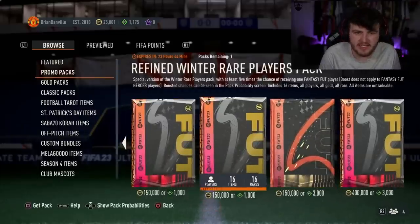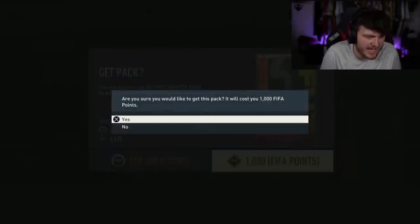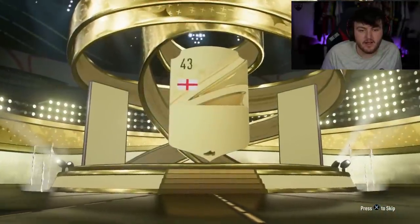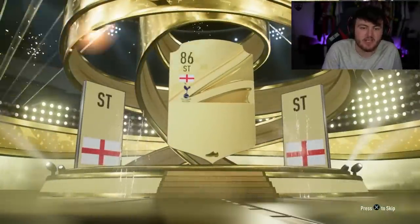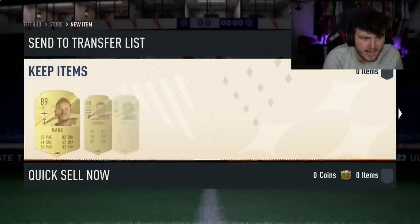My boy Rusty Spoon is opening the refined Winter Rare Players Pack — 41% EA. English striker. Harry Kane's a great start, 89 rated — that is actually good fodder. Maybe a couple of bits of fodder in there, but we want the dangler. Could still be there.